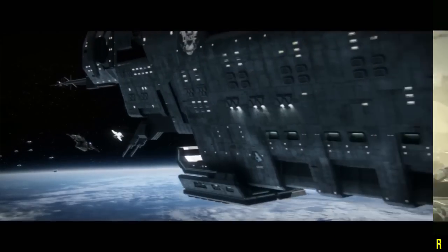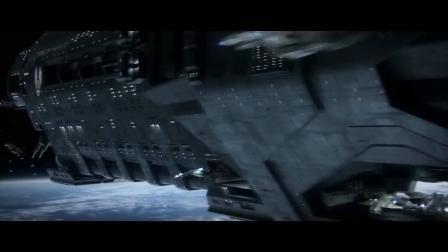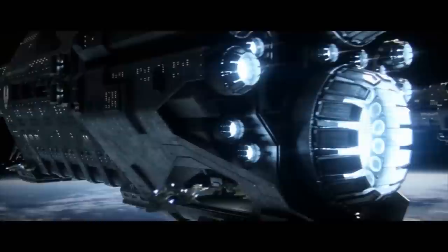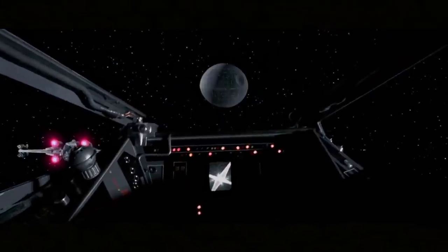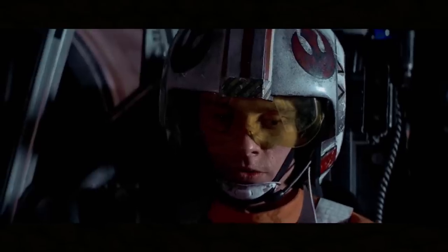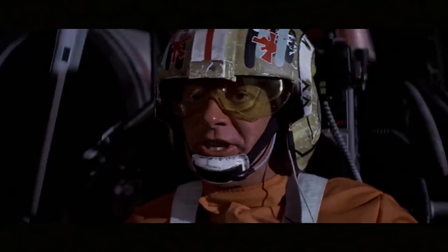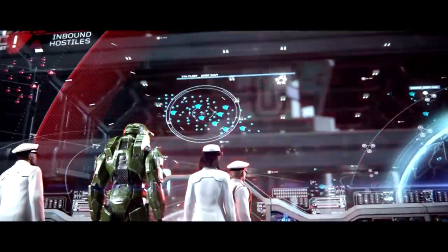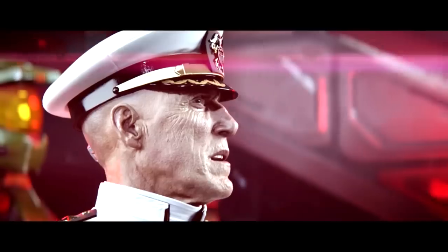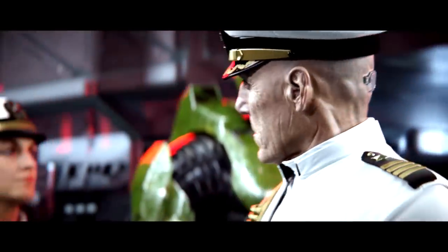Today we are examining whether the UNSC could take on the Death Star, or conversely, whether the Death Star could survive a UNSC attack. The rules are as follows: we're using Death Star 1, including the exhaust port weakness. However, the UNSC has no knowledge of the station's design flaws. They bring into battle the fleet that defended Earth at the end of the Human-Covenant War. Let's take a quick look at the forces we're dealing with here.